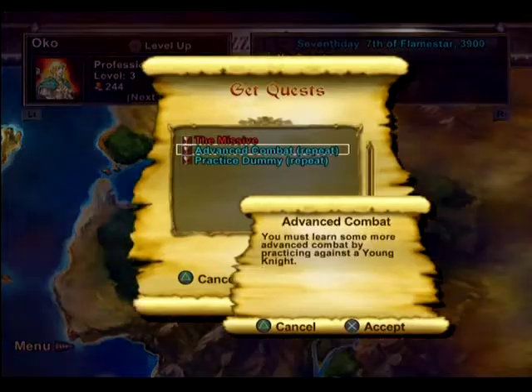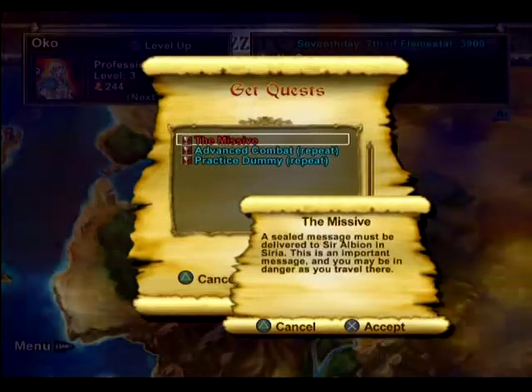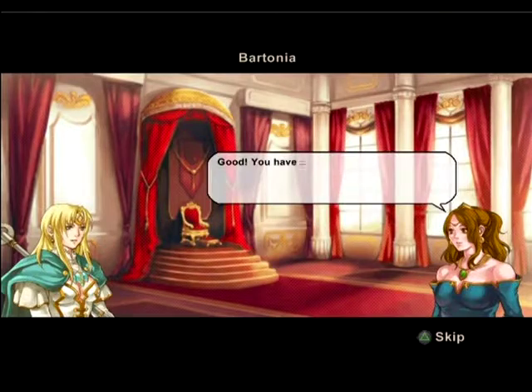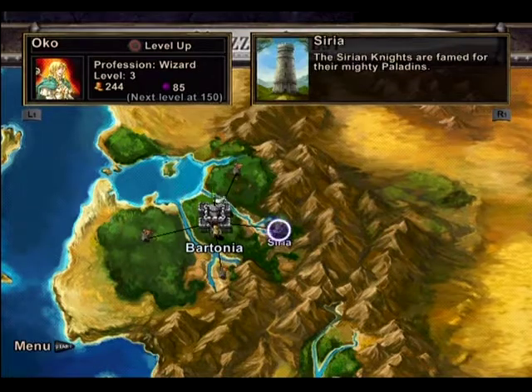Get Quest. I can repeat the advanced combat — we've already seen that. There may be danger as I travel. By the way, that's the old Okoye I had meant to choose. Unfortunately I didn't complete her name. And there are no dark-skinned characters in this game apparently — I checked. All the portraits are for the lightly-complexioned. It is what it is.